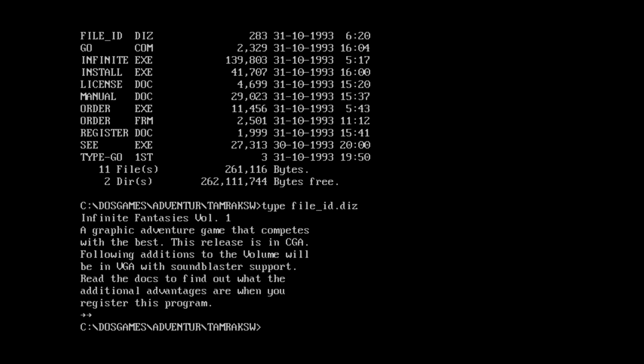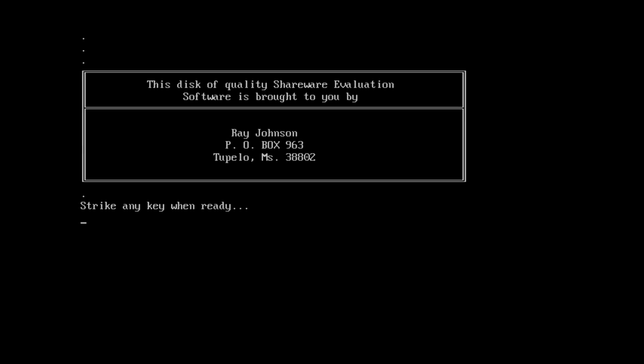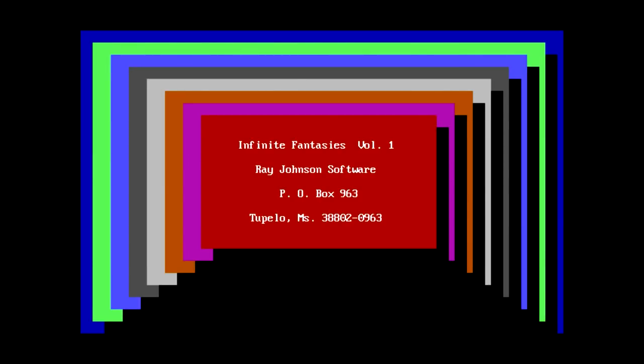Infinite Fantasies Volume 1 — a graphic adventure game that competes with the best. This release is in CGA. The following additions to the volume will be in VGA with Sound Blaster support. Read the docs to find out what the additional advantages are when you register this program. There's some noise coming from outside right now, so apologies for that. This disk of quality shareware evaluation software is brought to you by Ray Johnson. Strike any key when ready. Infinite Fantasies Volume 1, Ray Johnson Software.